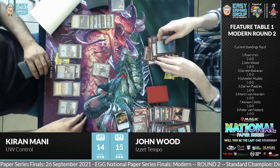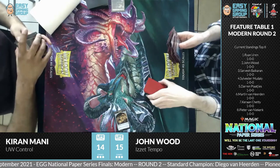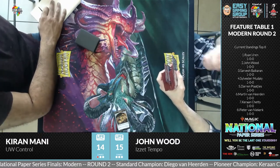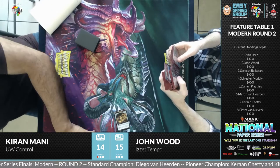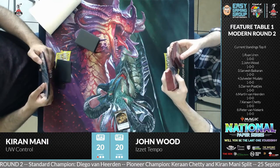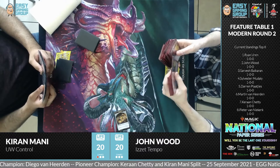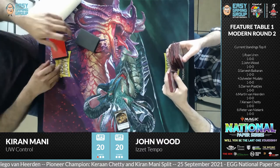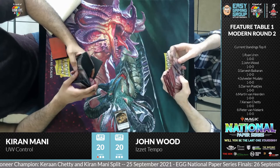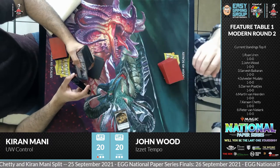With Big Teferi on the board, Kiran's position looks decisive. John concedes — he realizes the card advantage from Teferi makes it too difficult to get back into the game. That's a victory for Kiran. A viewer asks if it's better to concede when you know you're going to lose. Remember, rounds are timed — 15 minutes per match. You don't want to spend time trying to find a way back into a game you'll probably lose when you could move to game two, win there, and go to game three.